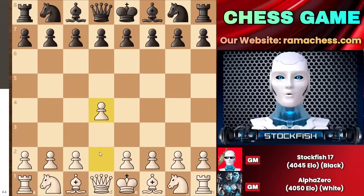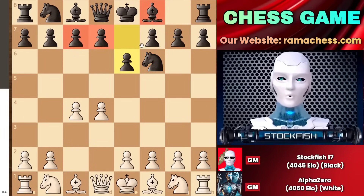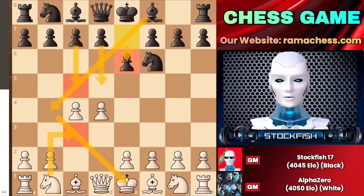AlphaZero started the game with d4. We have knight to f6 to assert control over the center. c4 and e6 follows in the game, where I can play d5 or c5, and sometimes bishop to b4 follows.